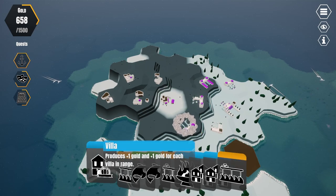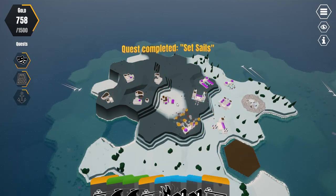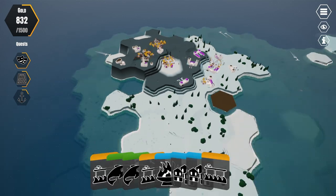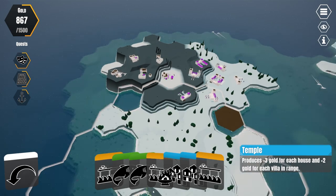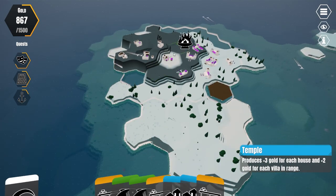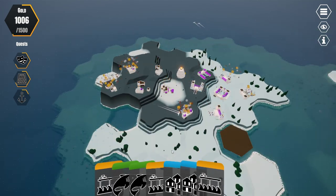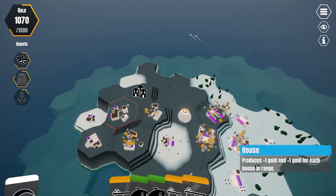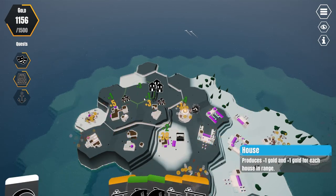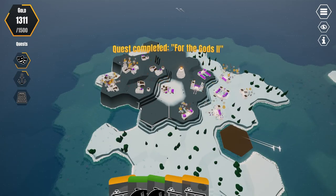Let's continue with our villas. The market has kind of everything in range except this edge there. Now the temple — I'm going to build it like this. You can get a lot of points. I'm getting a lot of points.